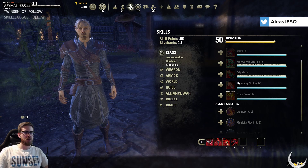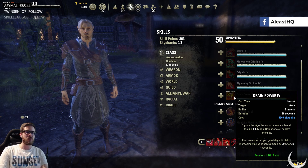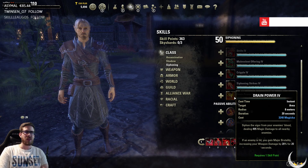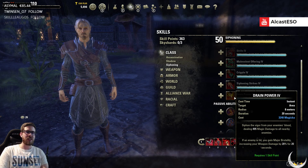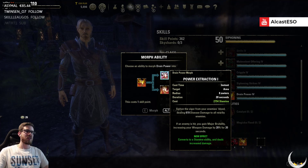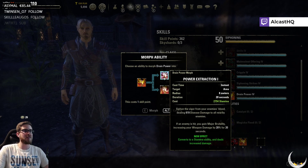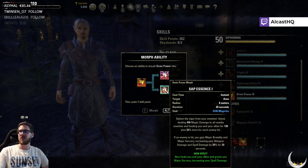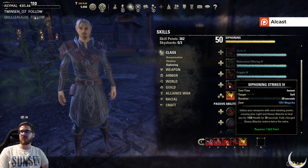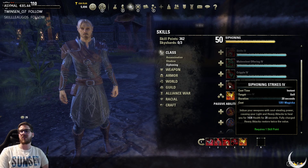Siphoning — Drain Power: this morph gets its damage increased back to 25 percent, which is a nice damage boost. It will still heal a lot. I don't think the Siphoning version can compete with Tornado yet — it has one meter less range and Tornado has execute damage — but it's definitely better than it is on live. Siphoning Attacks: fully charged heavy attacks now restore twice the amount of health and resources for this ability and its morphs. That's a small but welcome buff.